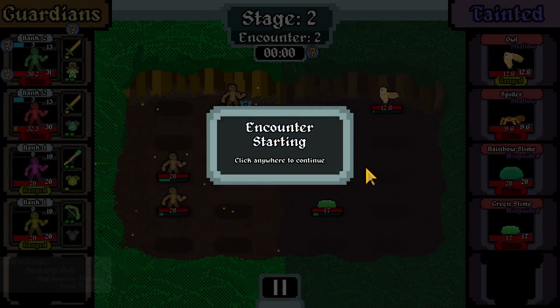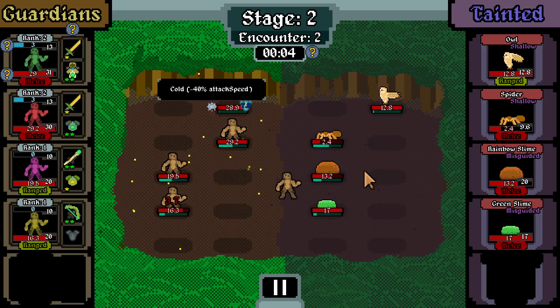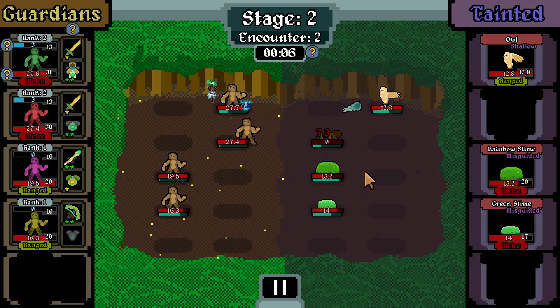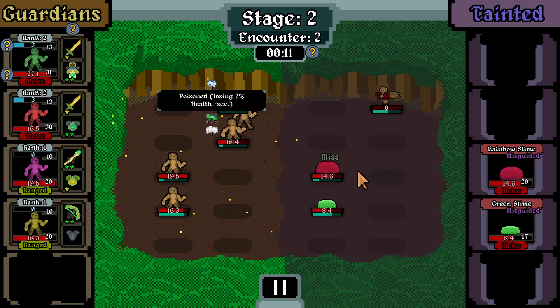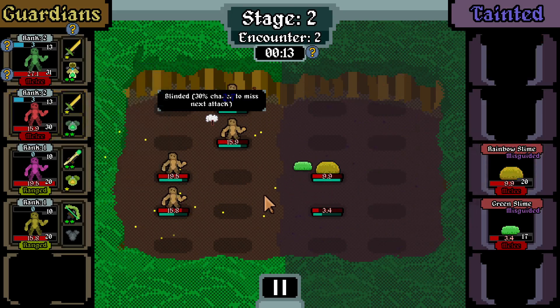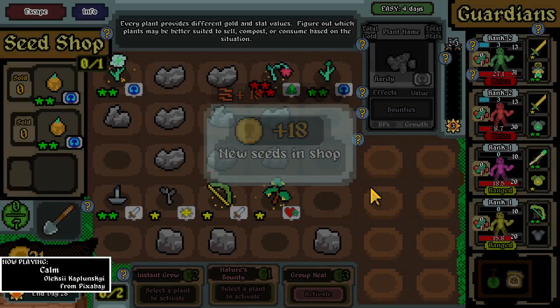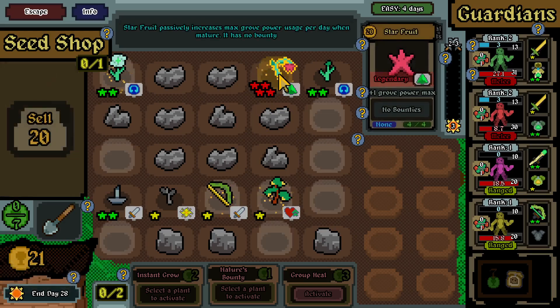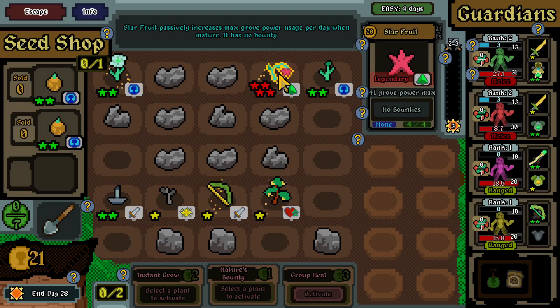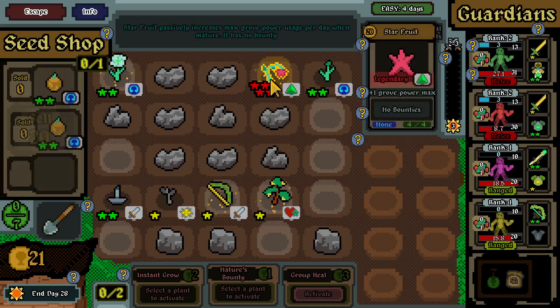In 2-2 we're up against an owl, a spider, rainbow slime, and a green slime - the spider's nearly dead already though. Make that dead. We got debuffed here - our melee DPS is getting low, amassing debuffs. We got new seeds - it's sharp, fantastic. It has no bounty and sells for 20, passively increases stuff - oh interesting.